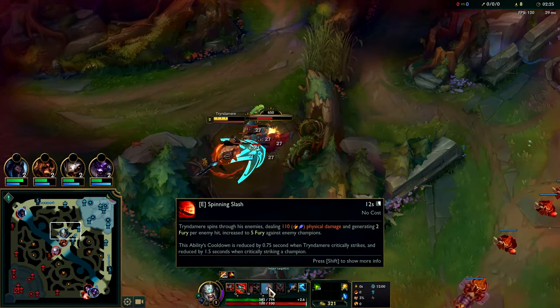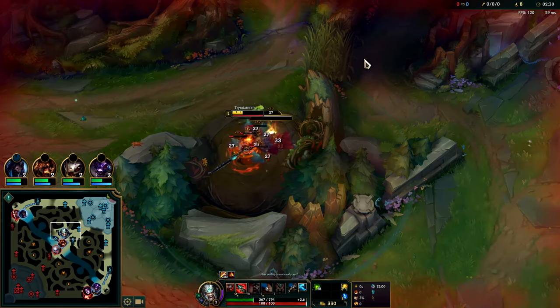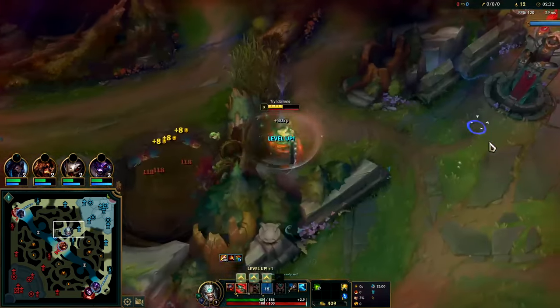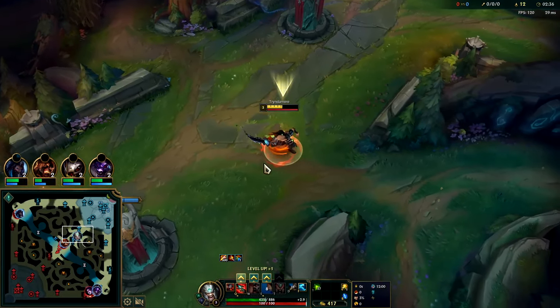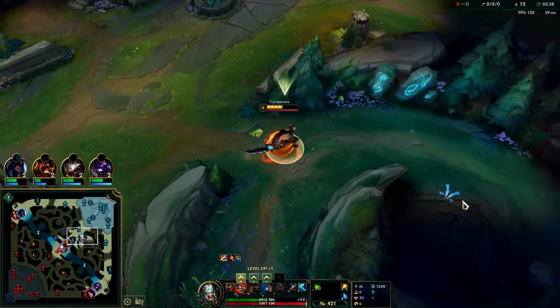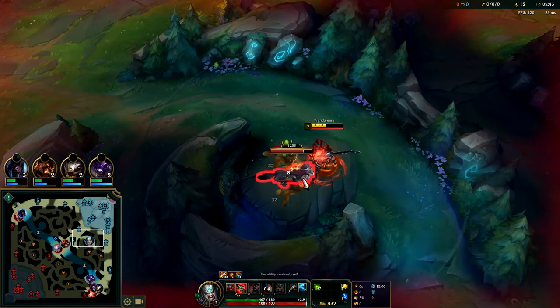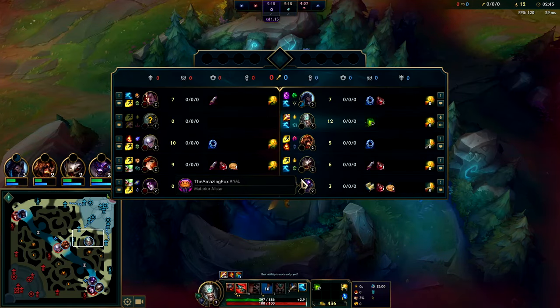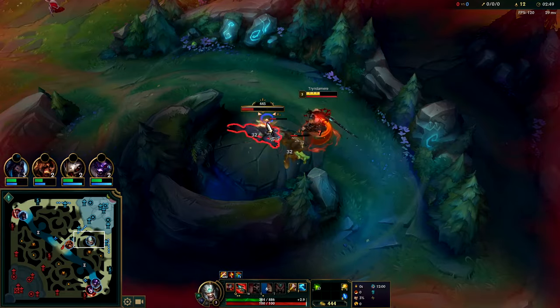The E has a pretty good radius — it doesn't go behind you, but it's 180 degrees. If you're close enough to somebody it basically goes behind you, but you have to be really really close. Basically on top of the target. We're gonna go another point in Q for faster clear and just focus on full clearing here. Tryndamere does have some cheesy invades, but against most junglers it's not gonna work. You'd do it versus low-damage junglers like Nunu or off-meta stuff.